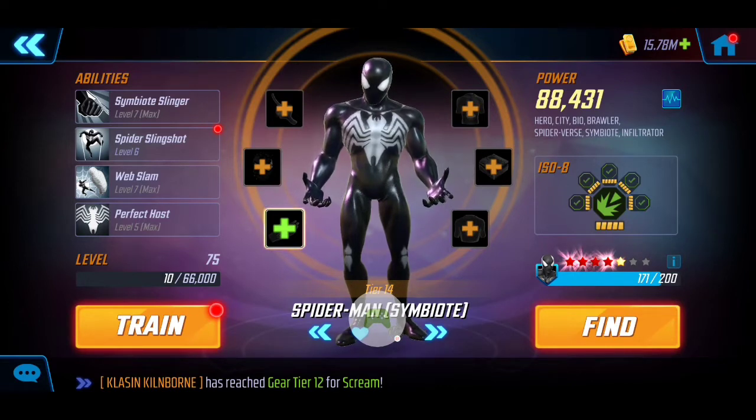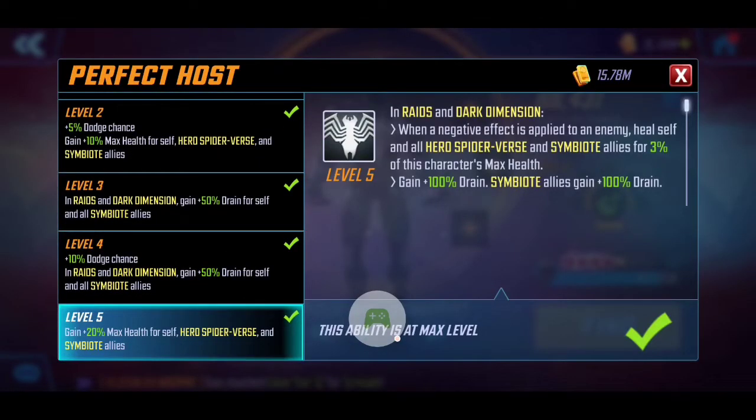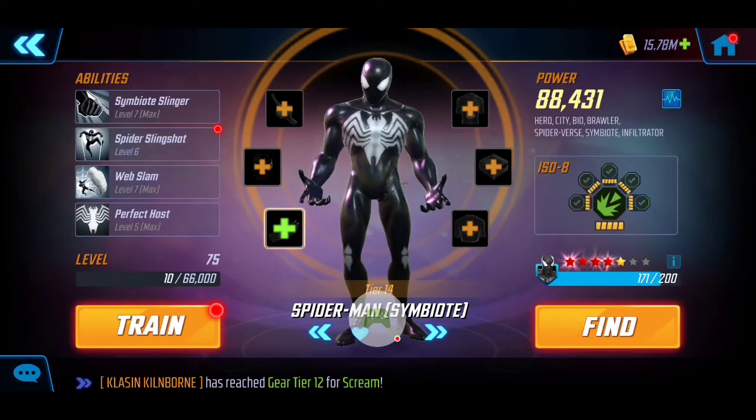We're starting off with Symbiote Spider-Man, with his amazing Defense Down, his Stun, and the ability to apply a Slow after his Stun. In addition, the Perfect Host passive really grants his Symbiote allies Healing and Drain — we're going to take advantage of this, as it can be absolutely crucial moving forward.